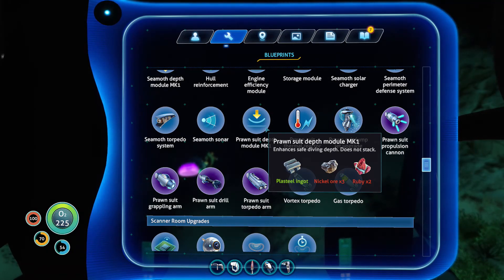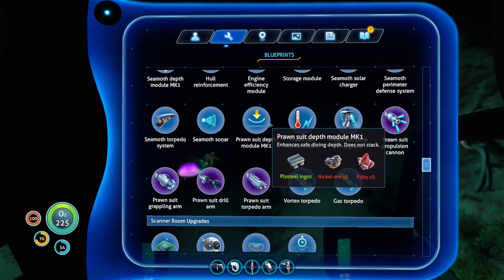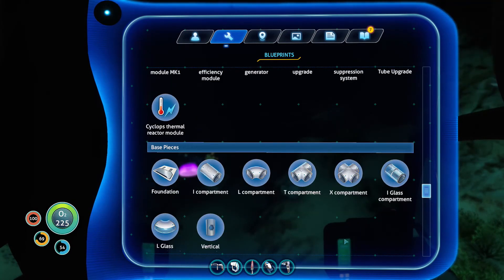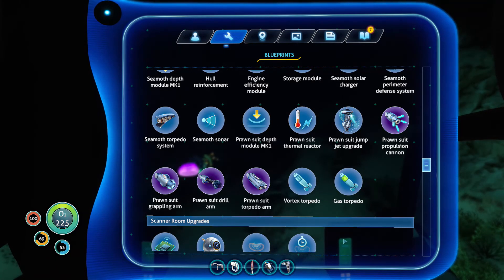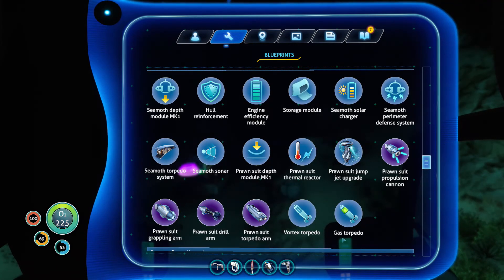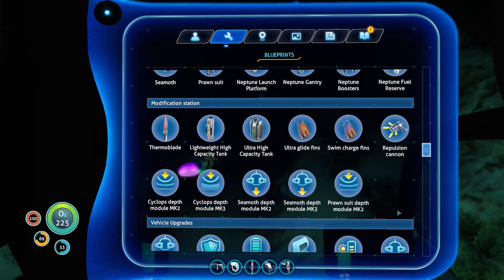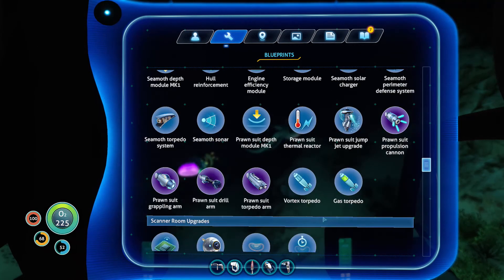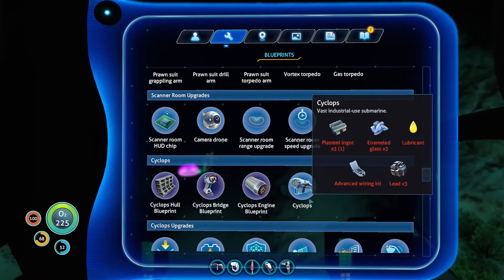If we get some nickel ore and some rubies we can get the Mark One depth module, which will take us down so far. We do need all the other depth modules as well. Looking at what they require — titanium, three kyanite — damn, we won't have enough kyanite — and two lithium. We've only got four kyanite and we need five, which is a bit of a shame.